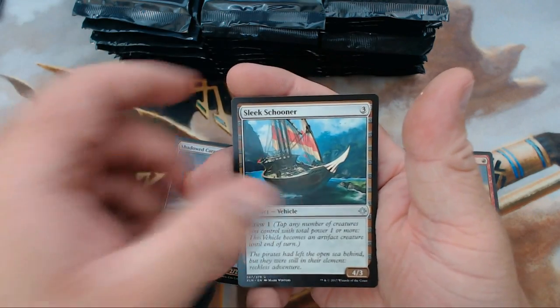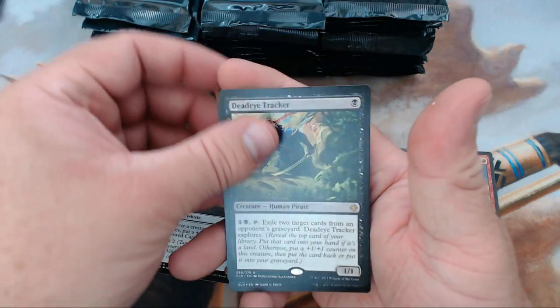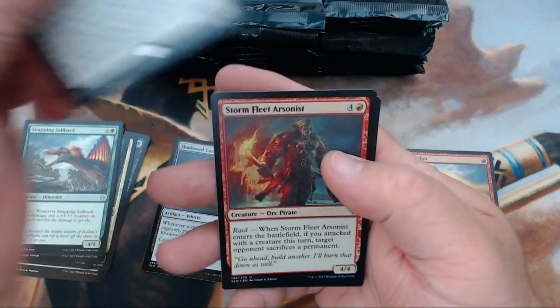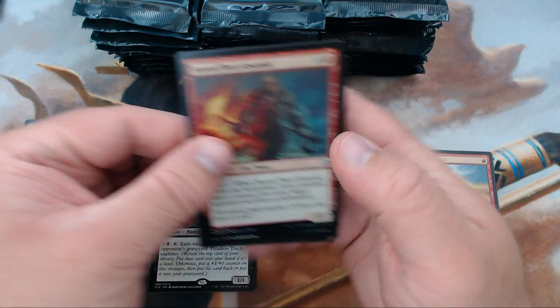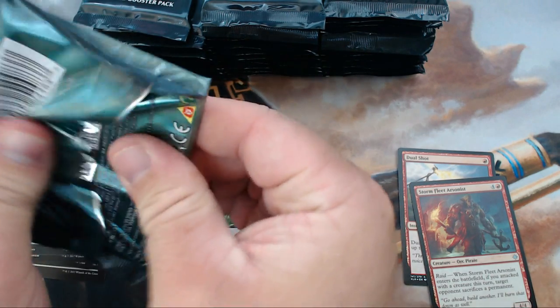We have Kite Sail Freebooter, Sleek Schooner, Snapping Sail Back, and our rare is Deadeye Tracker. We also got another foil — a Storm Fleet Arsonist. Two packs in and two foils, that's not bad.